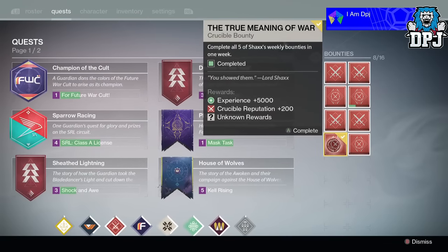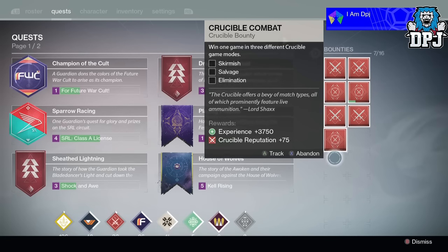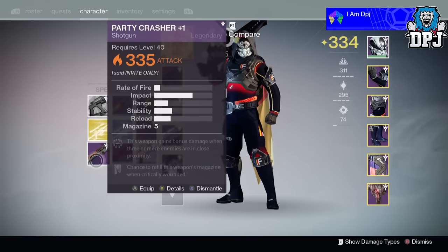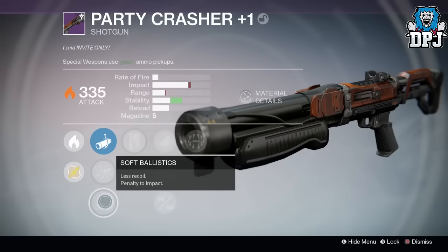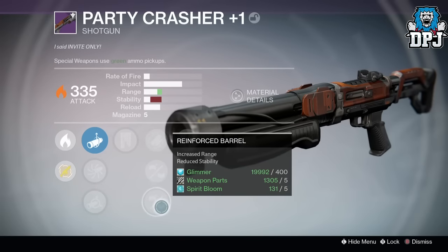Starting on my Hunter from the True Meaning of War, I received the Party Crusher shotgun, dropping at 335 attack, offering solar burn. Mods were Rescue Mag and Surrounded, also having Reinforced Barrel for that extra range. To be honest though, the mods this came with were pretty bad compared to the ones on my main shotgun.